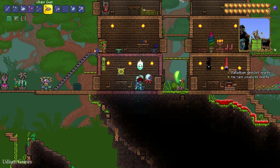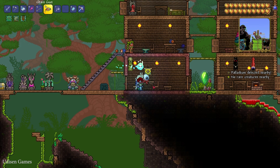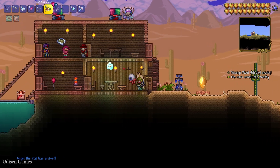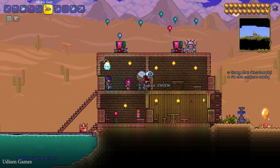After that, place a normal house. The normal house must have at least a normal background wall without gaps, at least one door, at least one table and chair, and one light source. Then, if you're lucky, in your house this NPC appears — the Dye Trader.